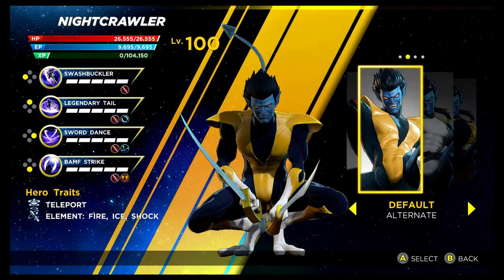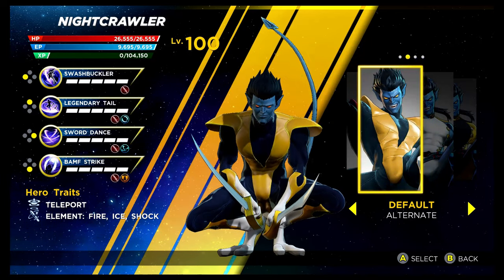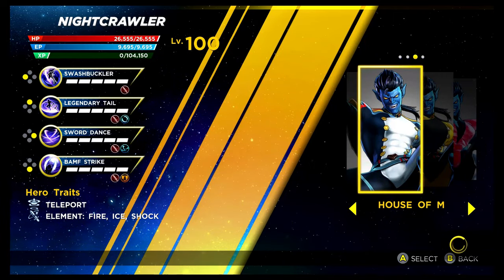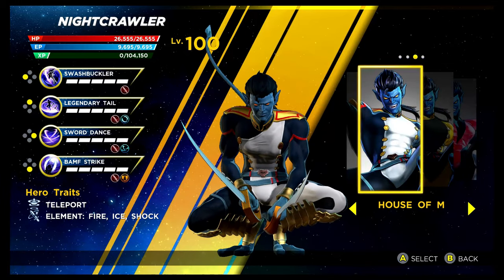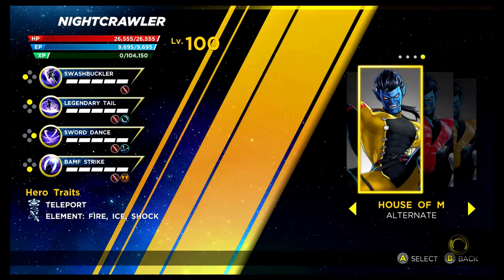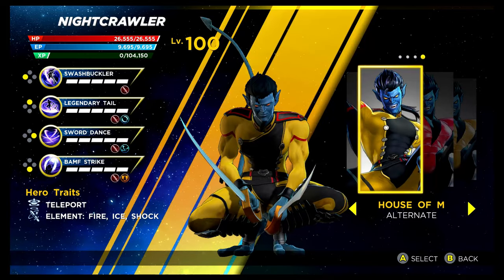We have a few X-Men characters now, starting with Nightcrawler. The alternative recolouring of his base costume is unlocked by getting 34 stars in the Sigma Infinity Rift. Then we have his Shield Depot costumes — the House of M. This one looks absolutely amazing. I'm not too keen on the recolouring, but the base House of M costume looks fantastic.